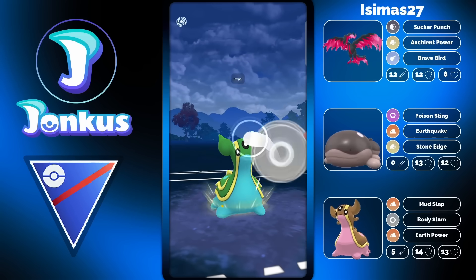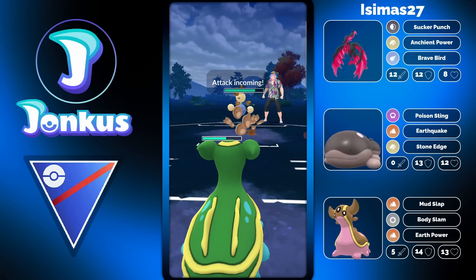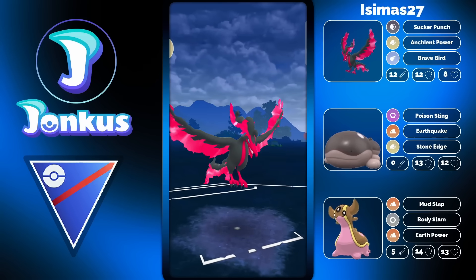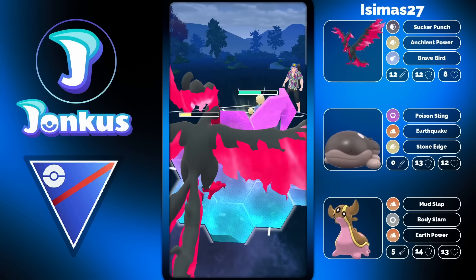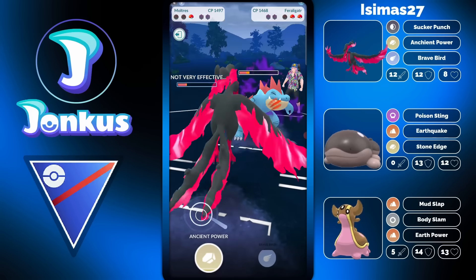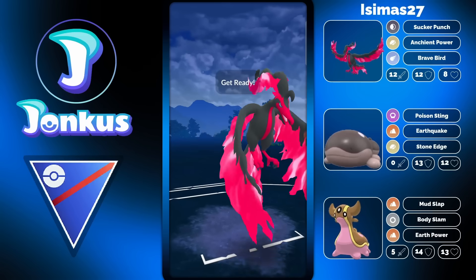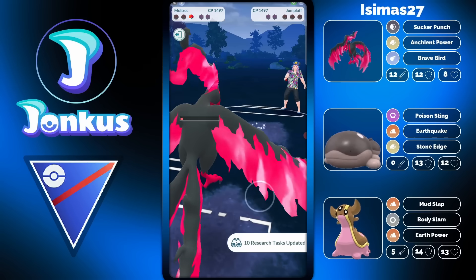Jumpluff in the back is going to be a bit difficult. Feraligatr, Jumpluff, and Klotsai — that's an interesting team from the opponent. I don't think you have a chance here anymore. They must have Aerial Ace — actually, it's Acrobatics, which definitely helps you. You're going to get the boost! I don't think so, but we'll find out — and yes, you're actually going to be able to still win this battle just because of the 10% chance of getting the boost. That is madness.